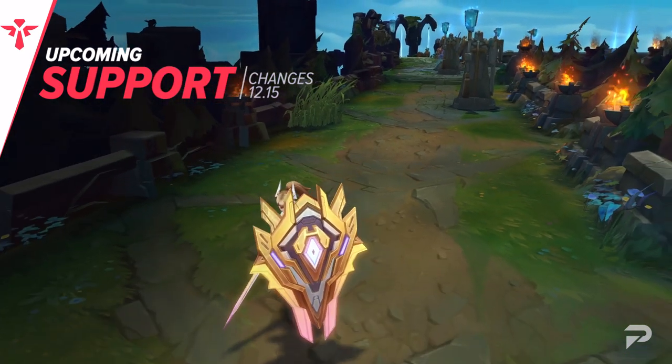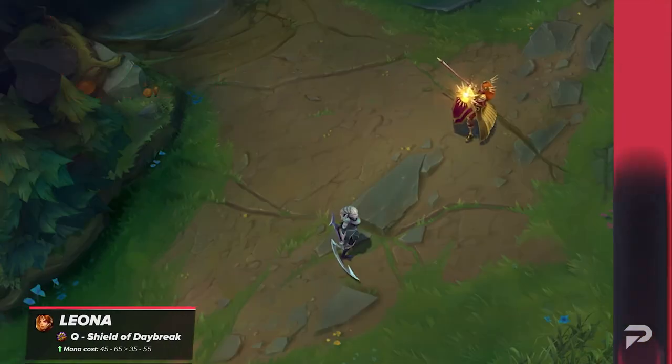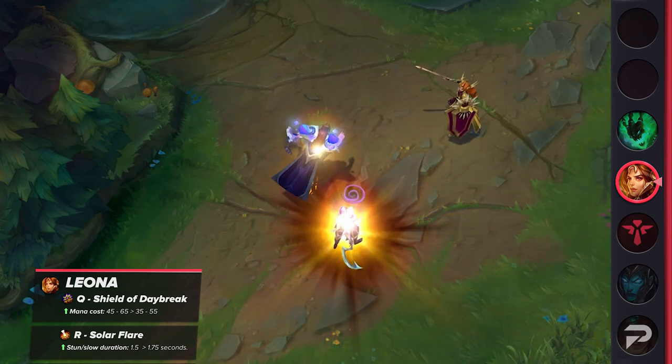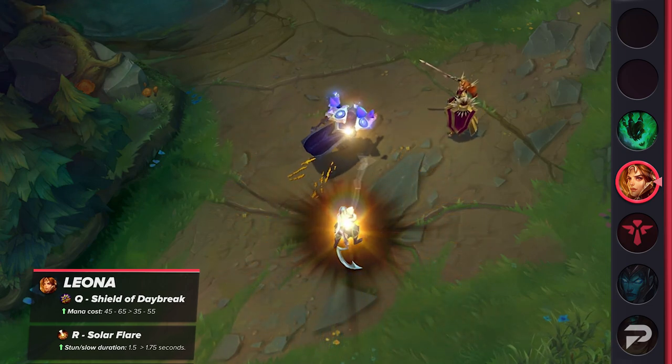With the bot laners covered, we'll conclude with some support changes. Enchanters have had a free pass for way too long, and Riot is buffing up some of the more aggressive supports. First on the list is Leona — her Q's mana cost will be reduced slightly, but the big buff is to her ultimate, which is going to have its stun duration increased. It's a significant buff at all points of the game, as the extended lockdown gives her and her allies more time to score takedowns.